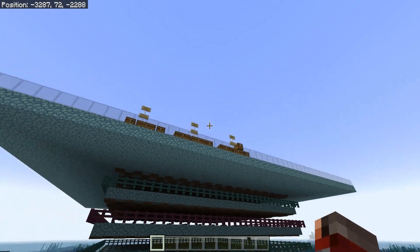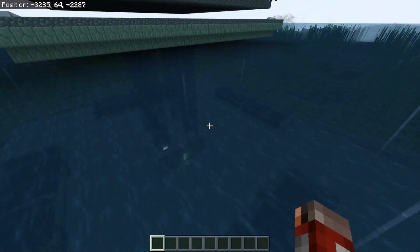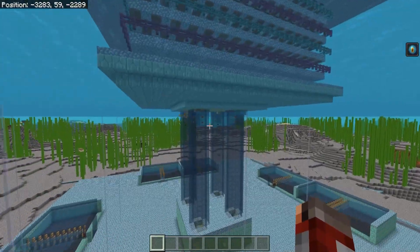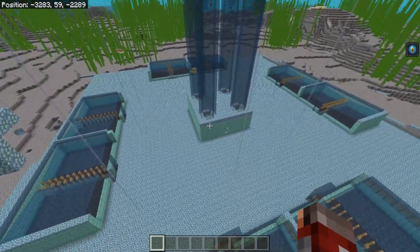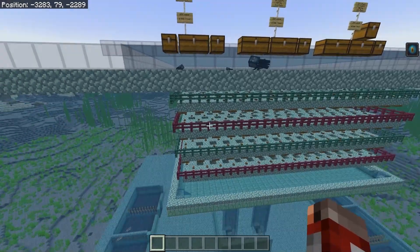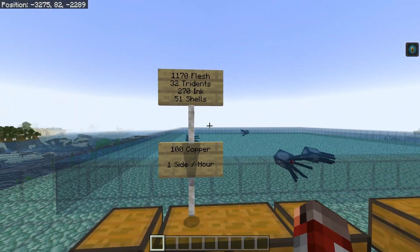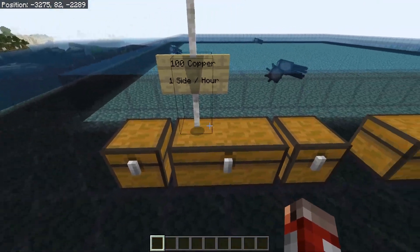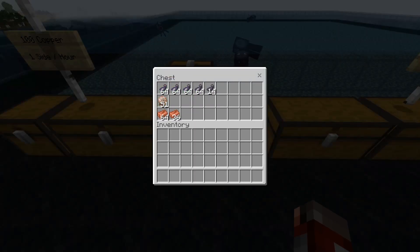The rates of this farm are going to depend on how large you build it. Here we are on a backup copy of my Patreon server where my admin team hand's base has four modules set up — drowned already spawning just from us loading the area. With just a singular module you can expect over a thousand flesh an hour, 32 tridents an hour, 270-plus ink, 51 nautilus shells, and over a hundred copper per hour.